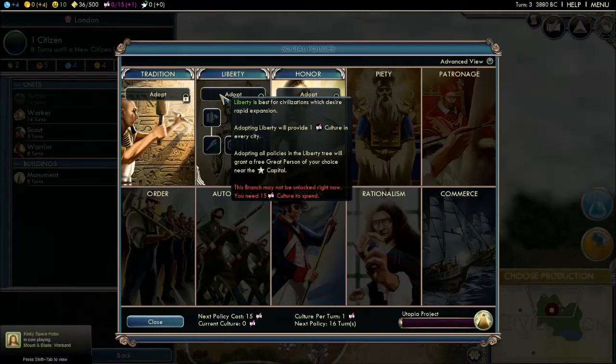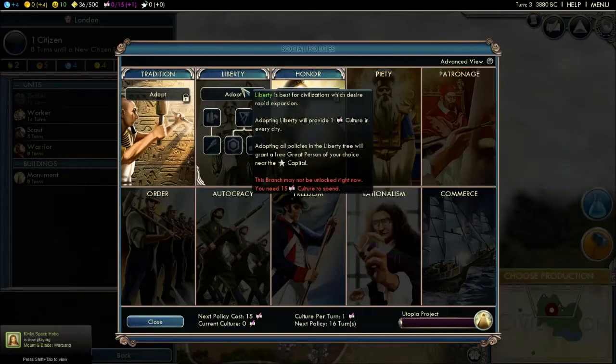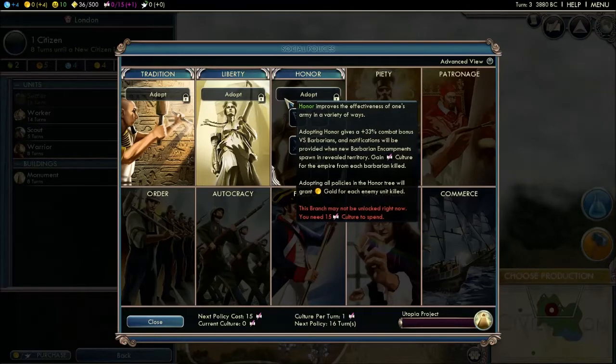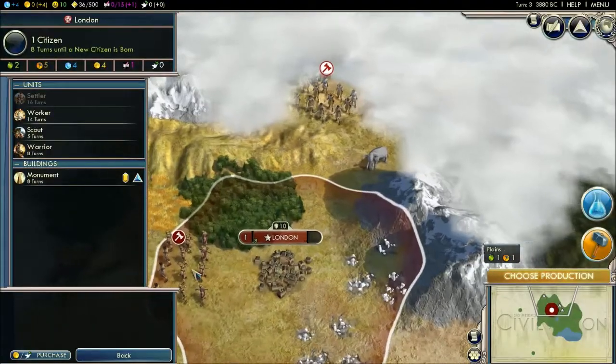Once you get enough culture, if you adopt Liberty, it'll provide one culture for every city you own. So if I have four or five cities, it'll provide plus four or five culture. This here is more along military lines — Honor. Honor improves the effectiveness of one's army in a variety of ways. I'll get into this later.